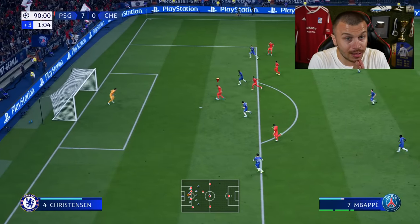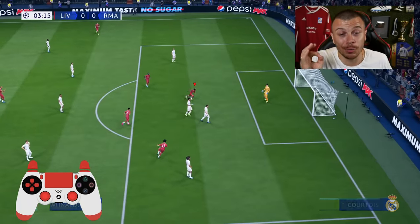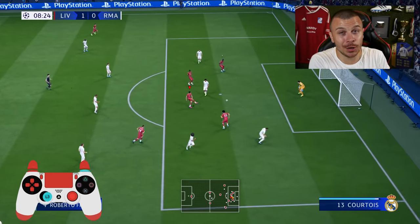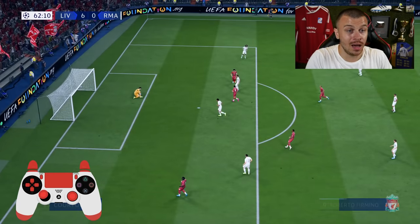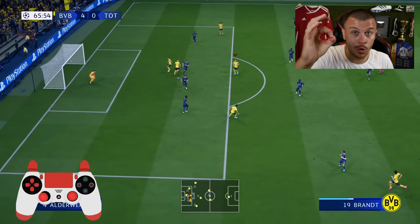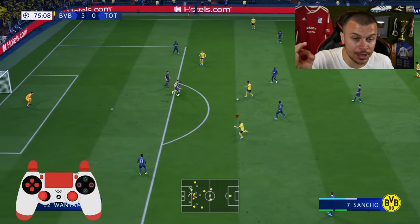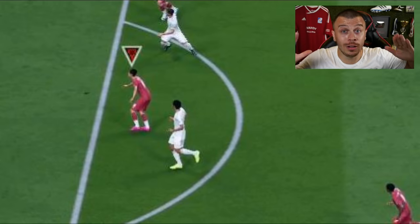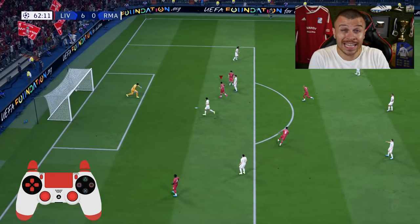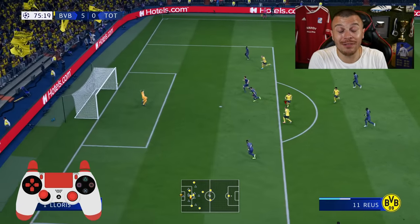Let me give you a little advice: it's better to wait until the last second before pressing the shoot button twice than pressing it too early, because if you press it too early your chances of scoring are essentially zero and it will result in red or yellow timed finishing. However, if you press the button too late and miss the green bar, don't worry — you will hit white, which means the player takes a regular shot, and your chances of scoring are much better compared to the early press scenario.